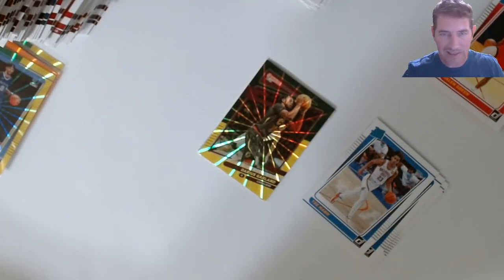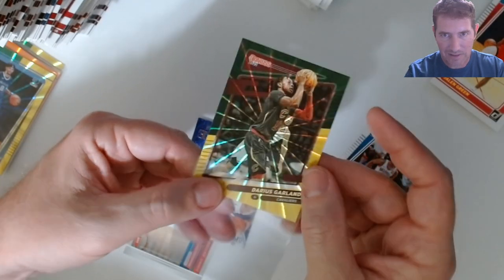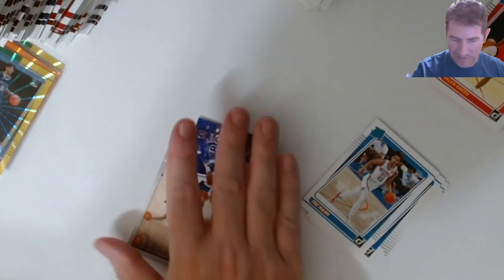Oh there we go — that's a nice one. I'll sleeve that — it was a veteran but that's a Cleveland Cavalier. There is Garland. If I think that can get a 10 — not a 9.5 — if I think that can get a 10 I'll send it off to get graded. I like that card. It might not be worth anything to you but I like it.